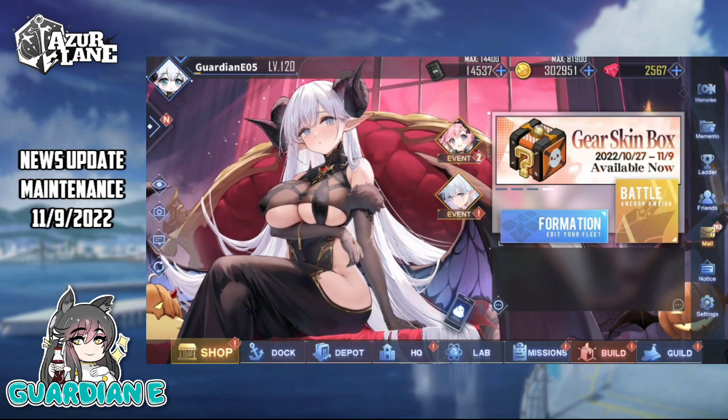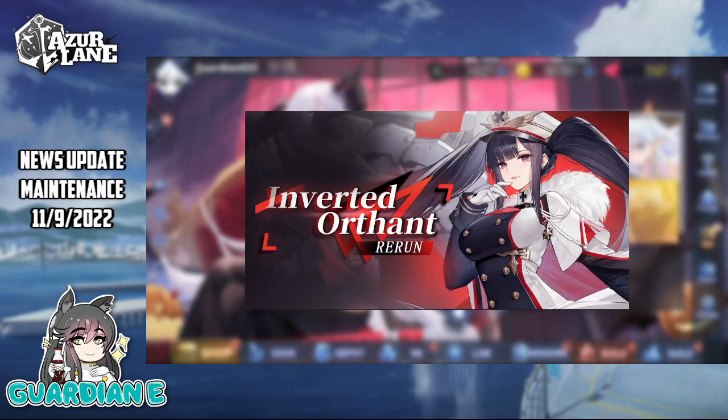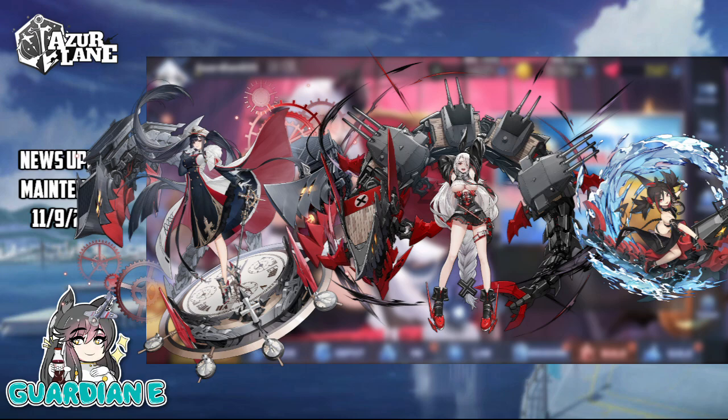As Halloween Hijinks leaves, we will be getting a rerun of the Inverted Orthont event, featuring the SR Peter Strasser, Prince Heinrich, and U-37. The first two are banner only. The submarine will be available as a map drop and in the event shop, so do not pull for her specifically since she has that abysmal 0.5% rate — you can get her guaranteed.